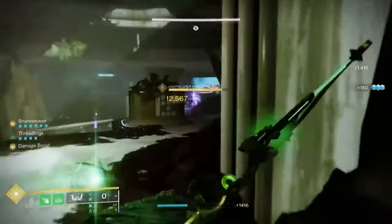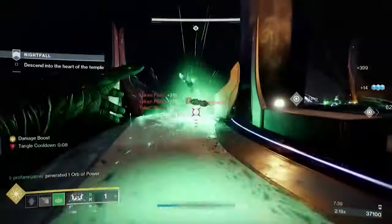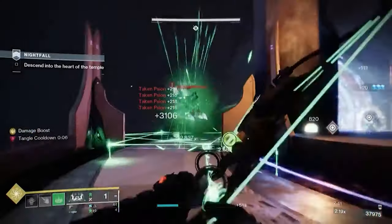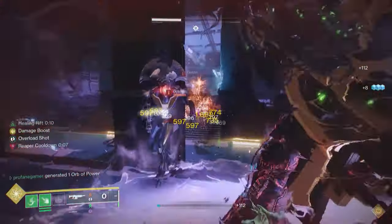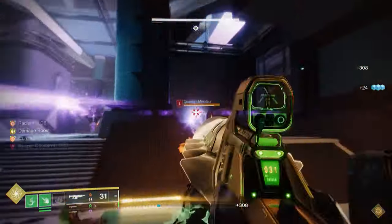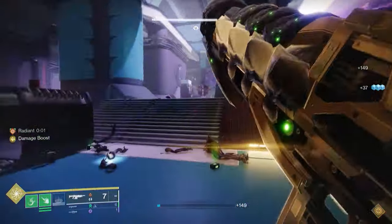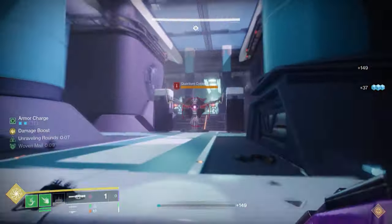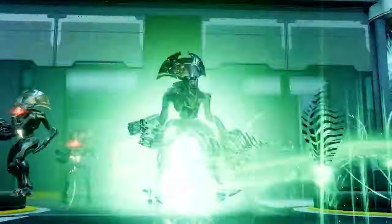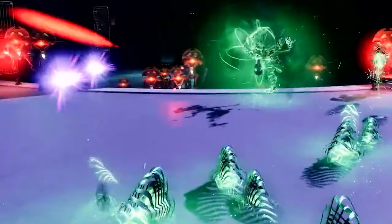With an army of little green Threadlings and the power to keep your enemies immobilized and suspended, there's no better Warlock build than the Swarmers right now. Especially when you add in the seasonal artifact mods of Unraveling Orbs, Dragon's Bite, and Horde Shuttle. And remember, if we are using Flint Striker along with a couple of solar weapons, we'll be able to continue to receive that Radiance, giving any of our weapons a 20% increase in damage. With that, we have now completely covered the top 7 best Warlock builds that will dominate in PvE during Season of the Wish and Into the Light.